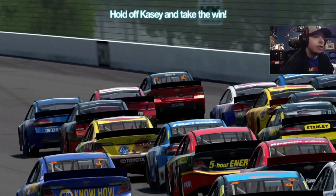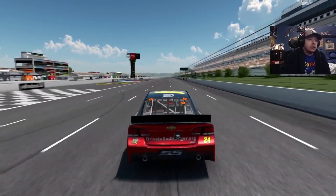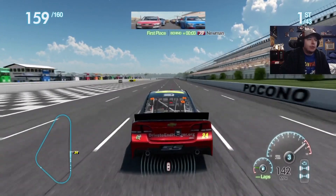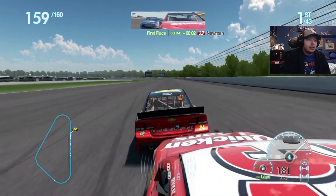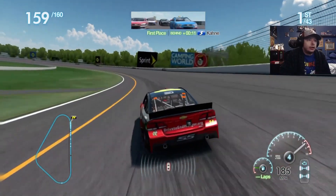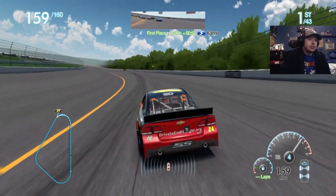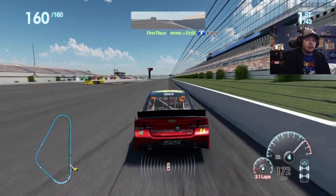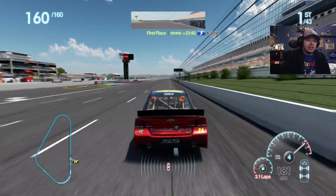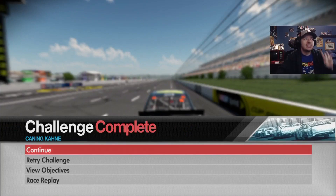Hold off Casey Keane and take the win. We're first — that's good. We're ahead of the pack, so that's a plus. I'm just gonna stay in line. No one gave me a shot. Just send it into turn one, gap the field, and that's it. Really, really easy and simple. I'll take it — another really simple, straightforward challenge. We're very low on fuel apparently; maybe that's true to real life. We did it. Got the dub. Simple. It's nice to have some easy ones after everything I've been through.